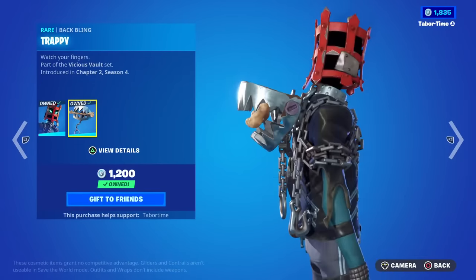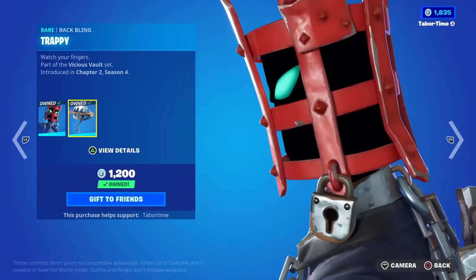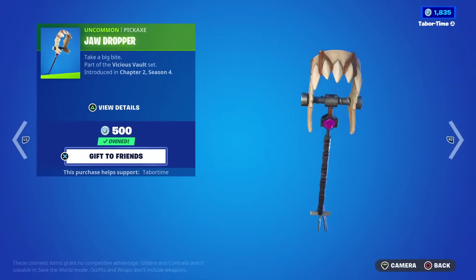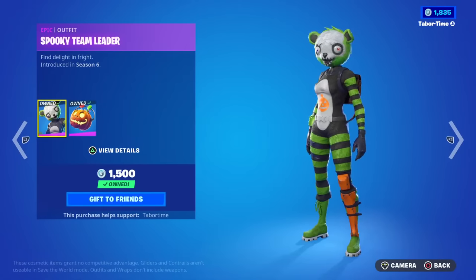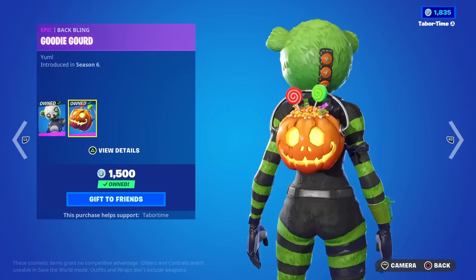Headlock is kind of creepy — I think I did a five or ten most scary skins in Fortnite video and this is one. I just don't know, it creeps me out. Jaw Dropper is not really the best. Spooky Team Leader — I feel like she should have a secondary unmasked style showcasing Sid, but nothing yet. Pretty sweet Halloween back bling though.